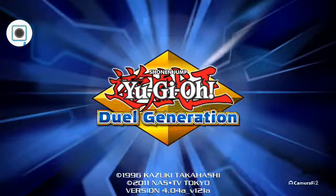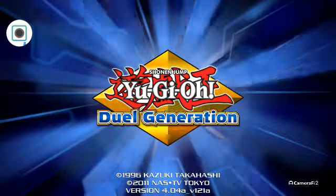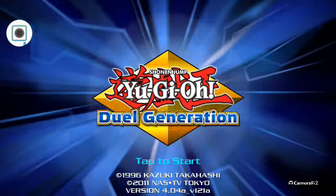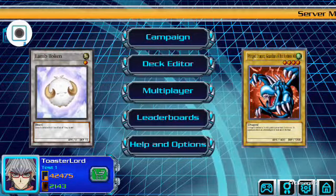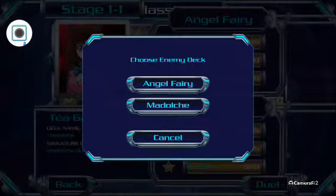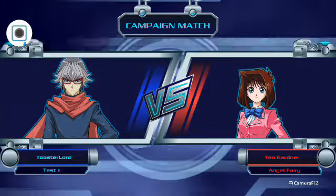Hello everyone and welcome back to another episode of Yu-Gi-Oh! Dual Generations. Today we're going to be doing more tutorials on how to play the game, or play real life. So today we're doing ritual monsters — probably easiest to do on here because I don't have as many ritual monsters as I want in real life. I'm going to get more, I'm going to get a Necros deck, which I'm really looking forward to. Let's do more ritual monsters.